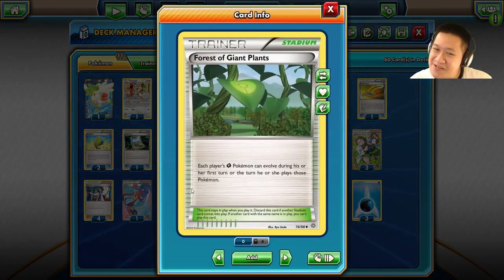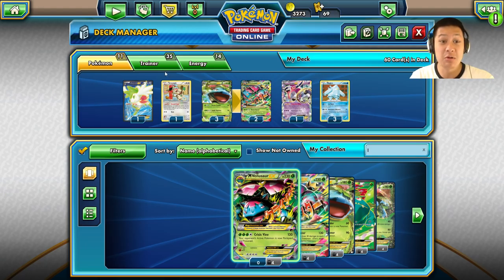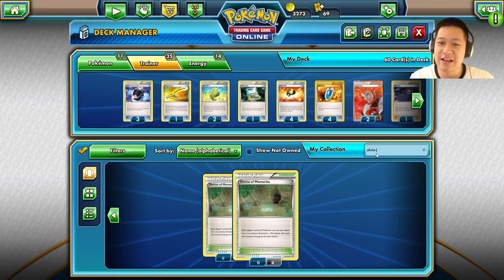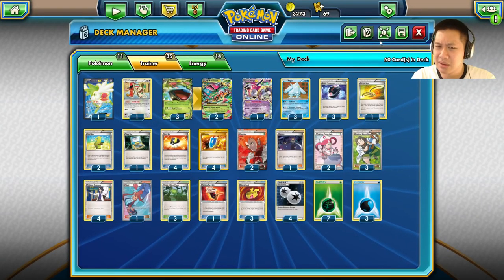I also tried other stadiums, mainly because the stadium only helped one Pokémon. It turned out that the extra speed for Venusaur was better. What else could you be using? There's the Shrine of Memories — it remembers what the Pokémon's previous attacks were. With energy discard effects, being able to heal itself in Mega Form is actually not bad. So that was another alternative.